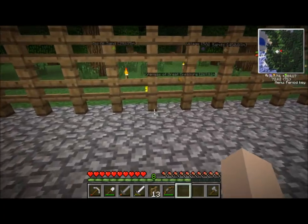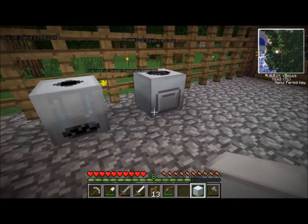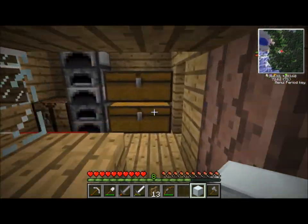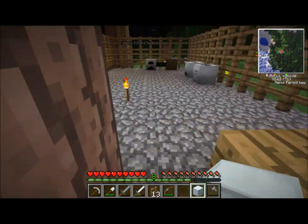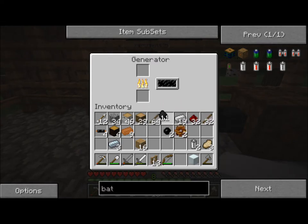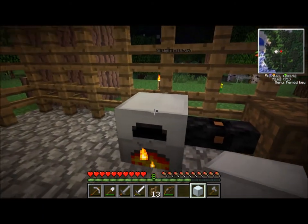And over here we'll put down the extractor and macerator. We're going to need batteries because we don't really have any wiring done. I'm going to make some more batteries — this is so tiring. I don't have any wire left, any copper cable. Okay, now we've got some copper cables. Get some redstone — we need two batteries. We're going to come over here, stick some coal in, and put some batteries up in the top.